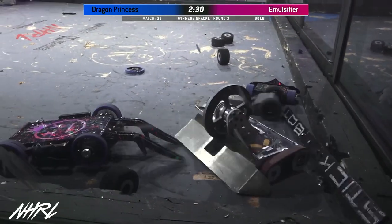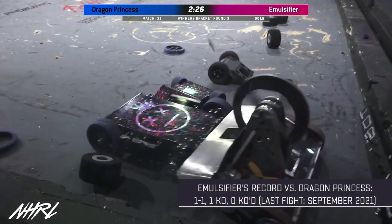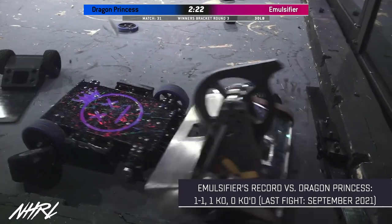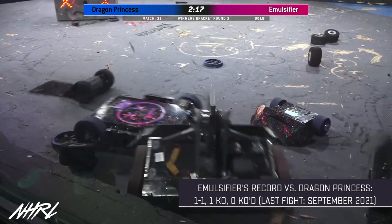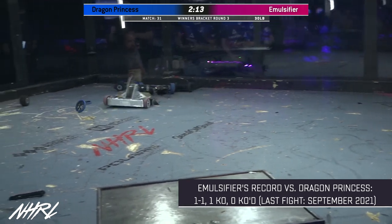Those minibots not so happy right now. Dragon Princess is upside down, and there she goes — she lost her other front wheel. Down to two wheels, but the geometry of this robot means it can continue to drive with two wheels. Successfully got under Emulsifier time and time again, finding the low ground with Dragon Princess.